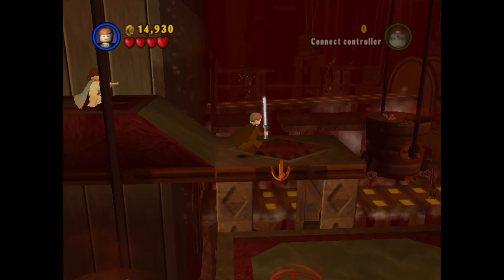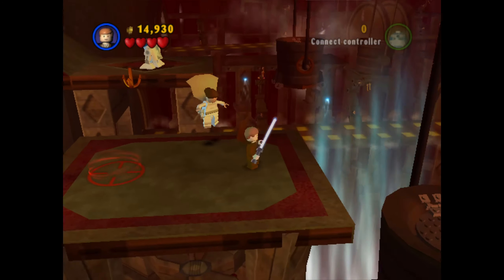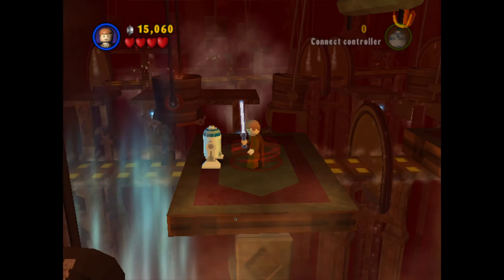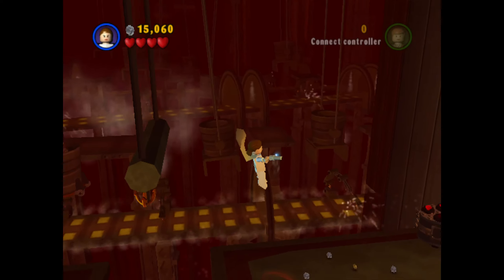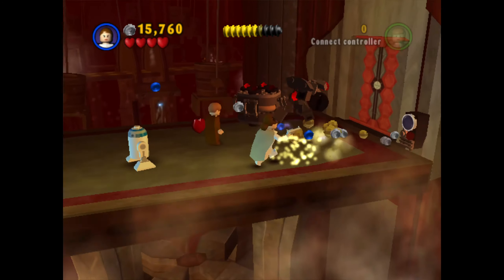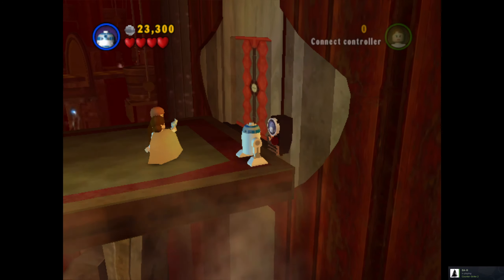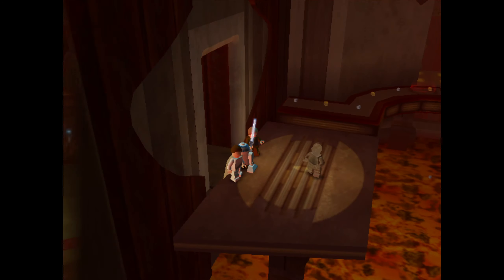I think we're supposed to go over here because there are buckets here. We gotta wait here. She has died. Then we can get over here. A bunch of money here — we might get True Jedi actually. We're probably going to get True Jedi; it feels like that right now if you look at the top bar. It's so weird without the music here — did I turn off music or something? No, music is on.